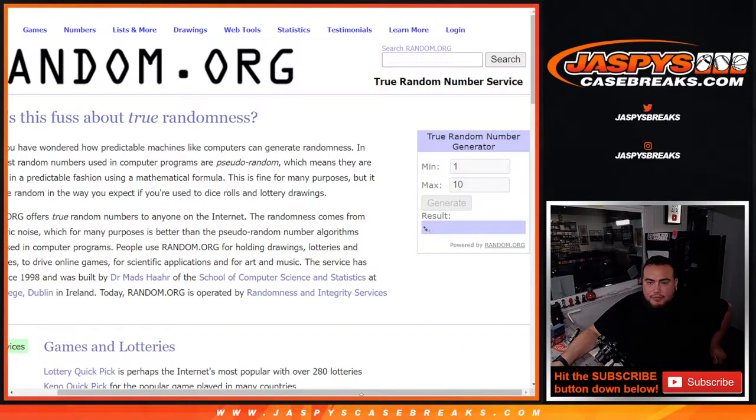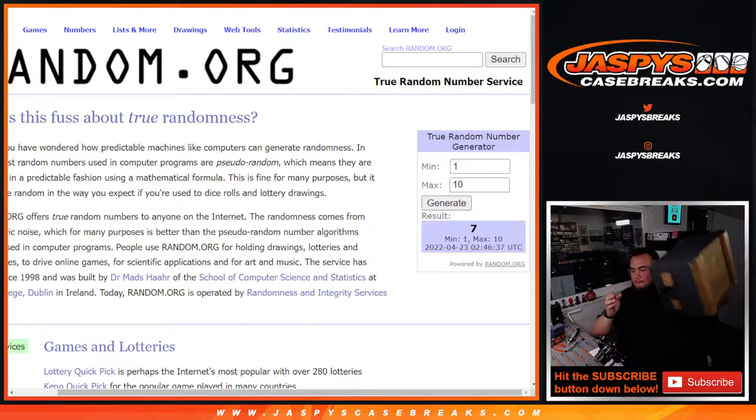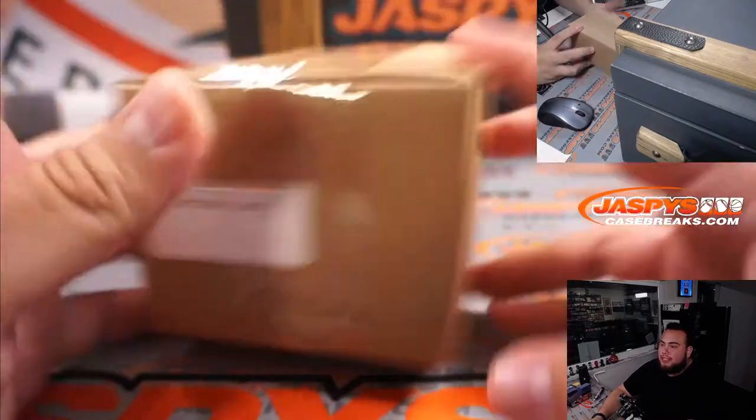Rolled a 2 — not available. 3 — not available. 1 — not available. 7 — there we go, that is available! And here we go, Mystery Crate 7.